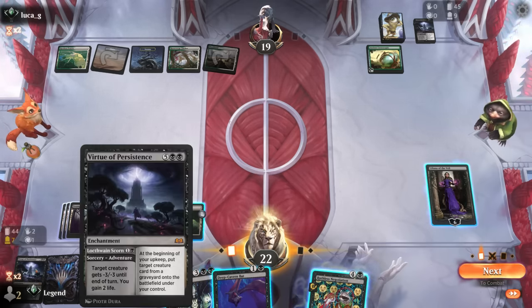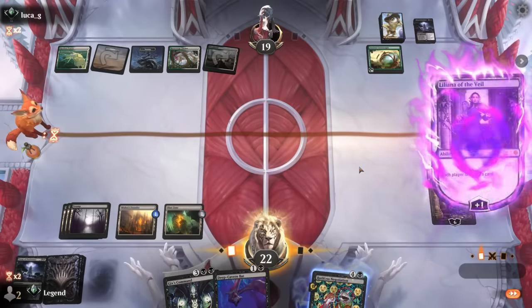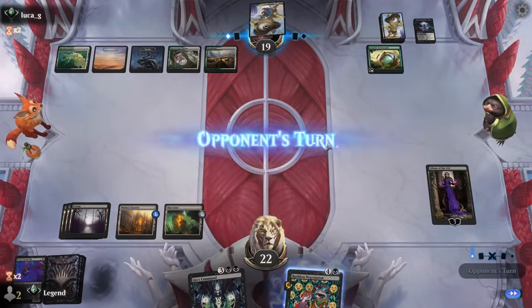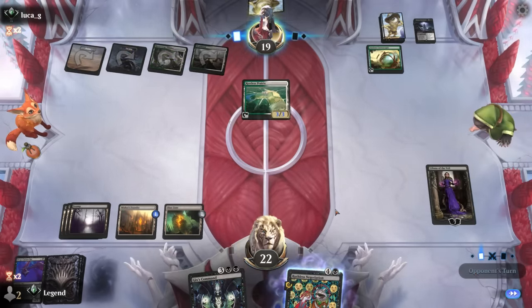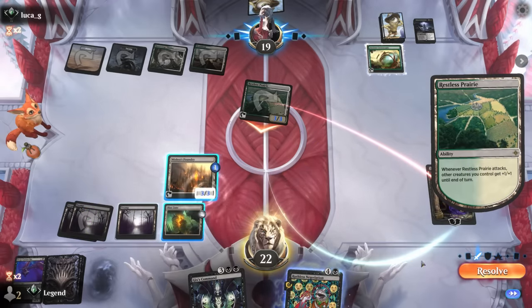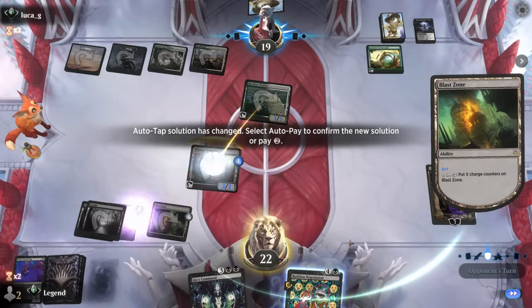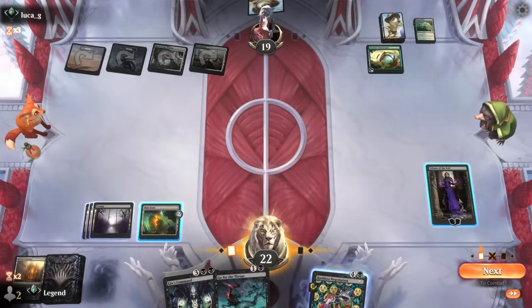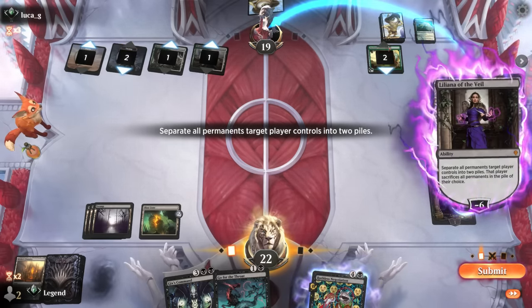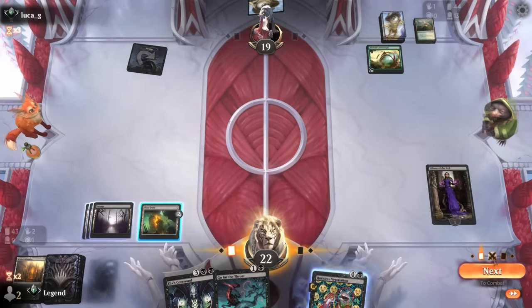For now we could play Deep Cavern Bat as an extra blocker or play Blast Zone and discard the bat. Foundry is still fine to trade for Prairie. It's a little risky if they draw a Get Lost, but if we ultimate we essentially eliminate three mana sources — probably still good enough to win the game. Gix's Command can get something back. Maybe just plus Liliana for another turn to try and keep our planeswalker in play. Prairie gets animated — we wait for it to turn sideways, then animate Foundry.